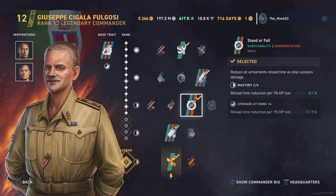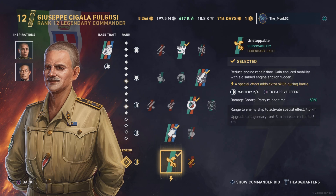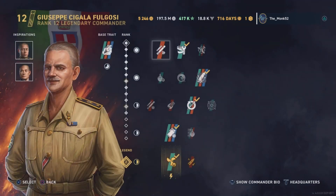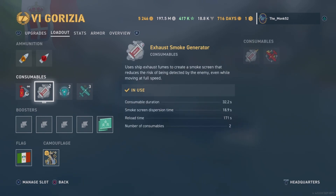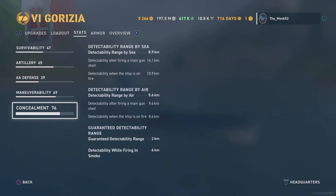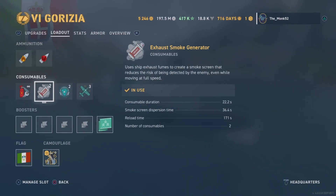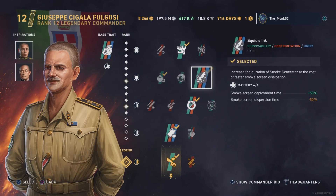With Squid Ink you get a 32.2 second smoke, which is really not bad at all, and concealment of 8.9. You can take that down to 8.3 running the stealth option as well. If you're not interested in the smoke, you can go with 22 seconds. Either way, 8.3 concealment is very competitive — probably as low as you'll ever get for a tier 6 cruiser.